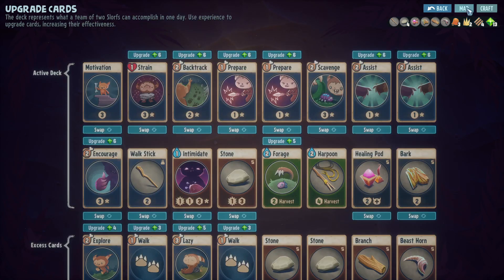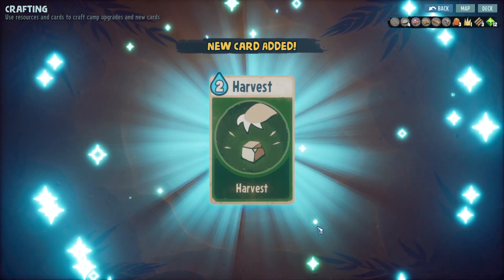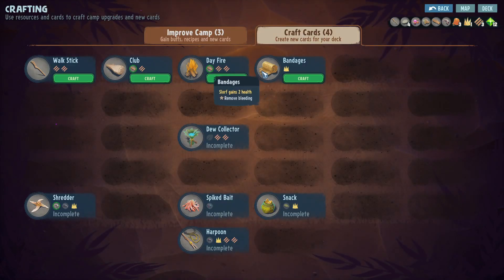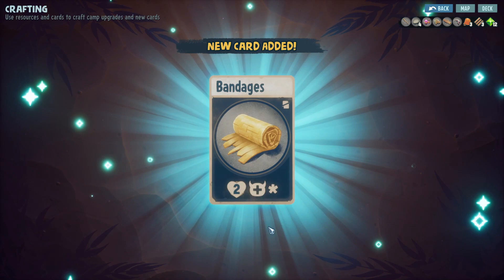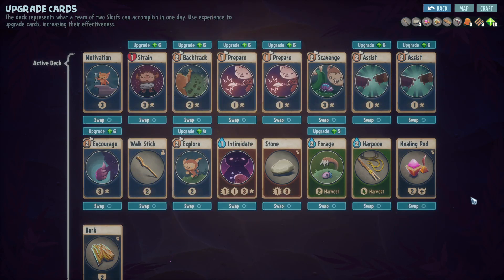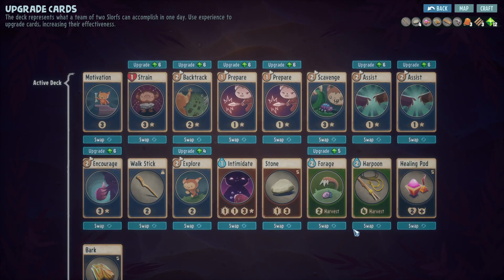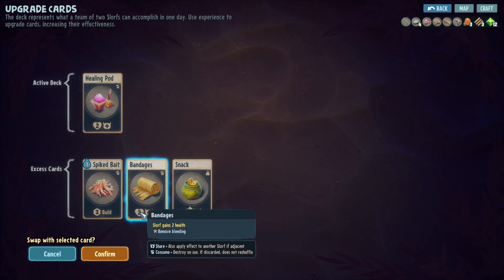Another question: do we grab the bandage? You know what, let's grab the bandage. We get a new card but it doesn't fit - that's fine. Craft bandages: Slurf gains two health, removes bleeding. Let's make one of these - that's all of our grass though, that's fine. I crafted the snack, good, and it's shared as well. Bandages go instead of the healing pot, I guess. There we go.